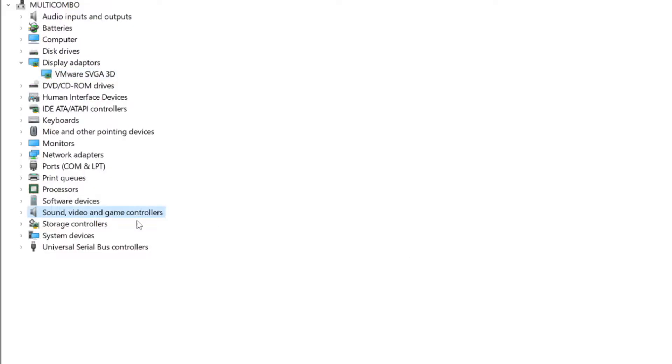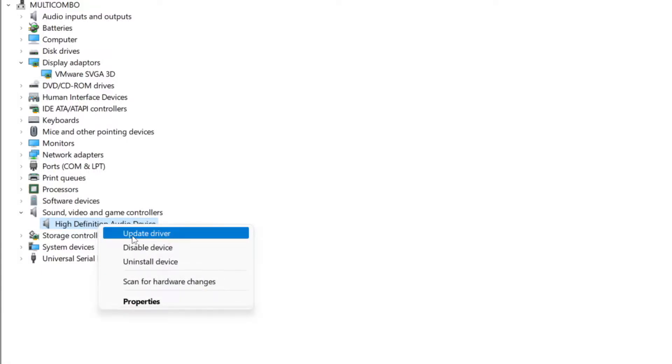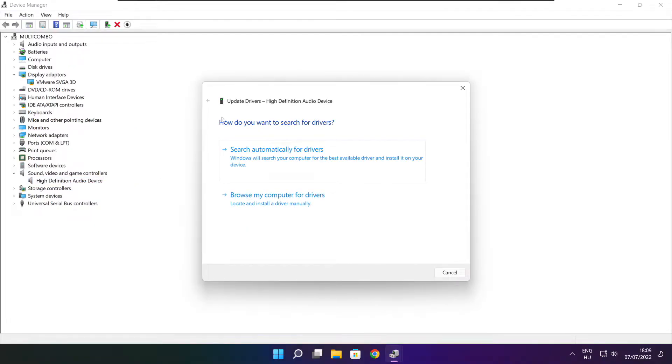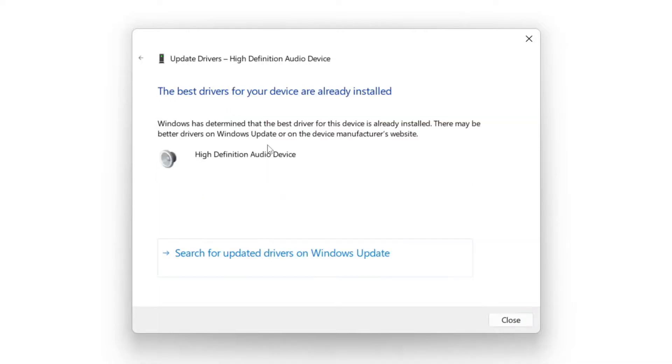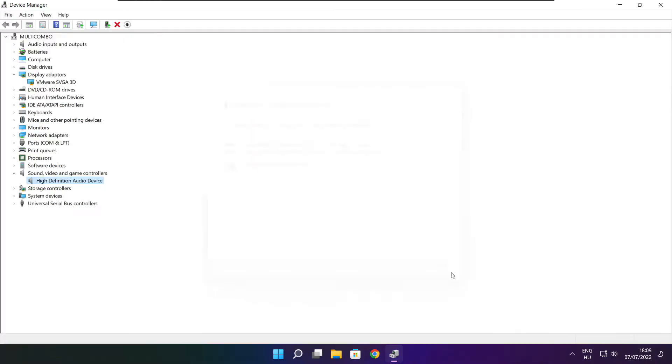Click Sound, Video, and Game Controllers. Select your audio device. Right-click and update driver. Search automatically for drivers. Wait. Installation complete and click close. Close the window.